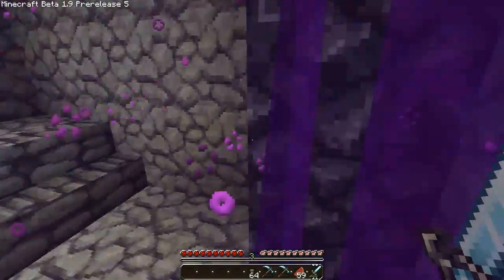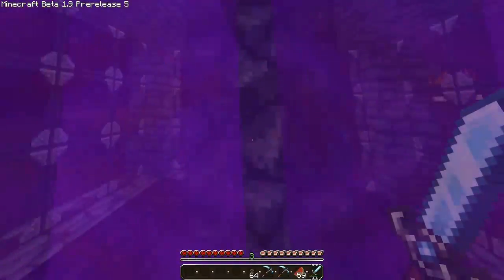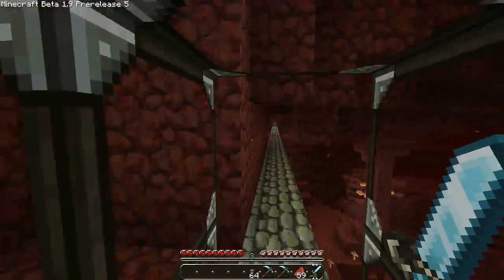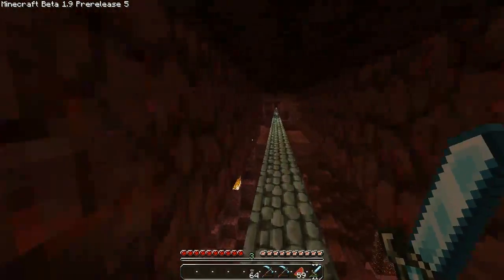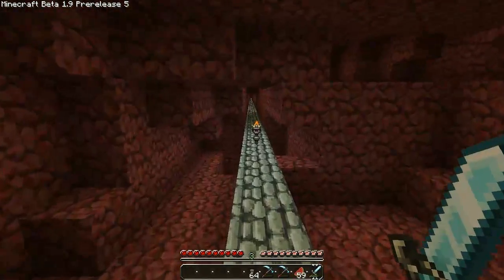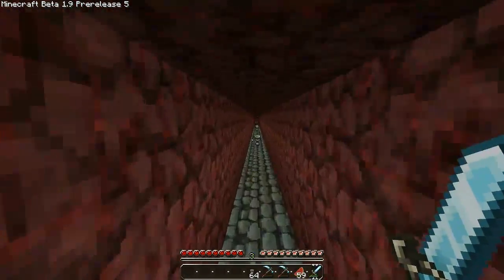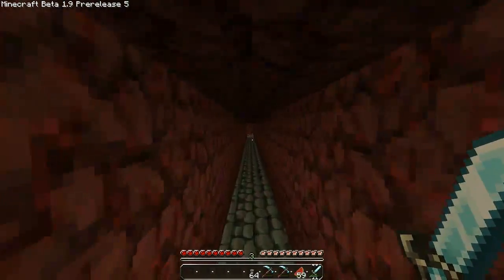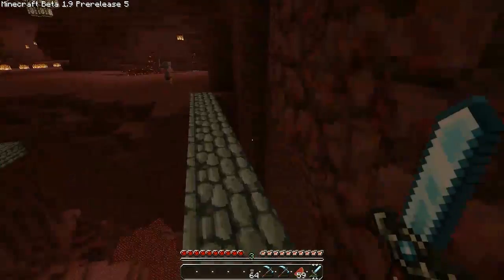We're going to go ahead with this. Right before we get to the stronghold — hold on, it's really loud, we had another incident a minute ago. Let me check my sound real fast. Anyway, like I was saying — creepers always blowing my stuff up. We're going to do everything in pre-release 5 and then switch to pre-release 6 right before we go into the End. We know what we need to do: get rid of the towers, then kill the dragon.